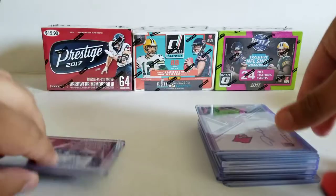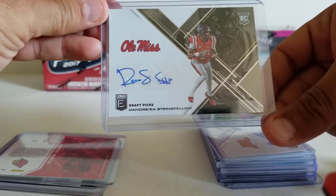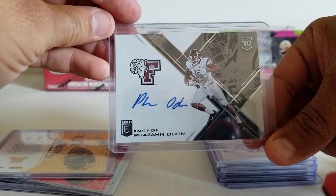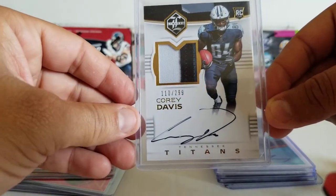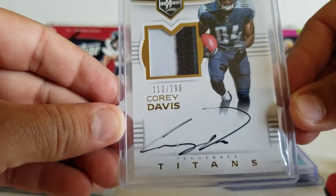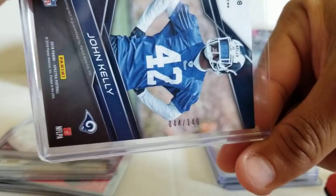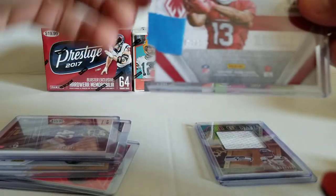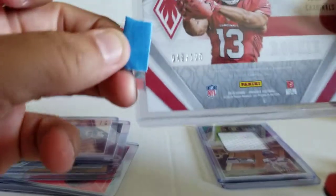Next little stack: Kenyon Drake, four colors from Black Gold. James Quick Otto from Elite Draft. Demorye Stringfellow from Elite Draft. Jalen Myrick. Faison Odom. Corey Davis — I remember picking this up, it was pretty cheap, streaky auto but still on-card. John Kelly from Spectra, out of 149. Christian Kirk swatch from Phoenix, numbered out of 100 — didn't even take the tape off, it's been sitting in a box so long. 49 out of 100.